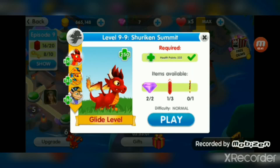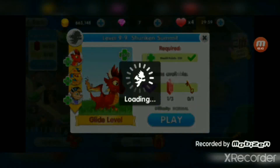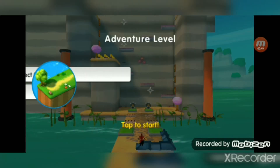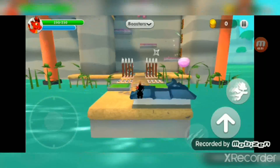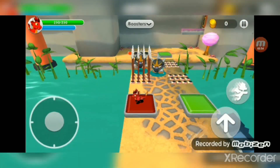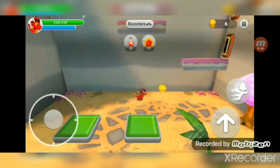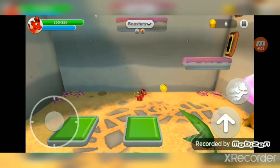It's a glide level so we have to use Blaze. What about Peedipi? I still haven't upgraded him, that's why I'm not using him for now. Pressure plates — I can just kill these spike enemies in an instant. We got two potions and one invincibility.